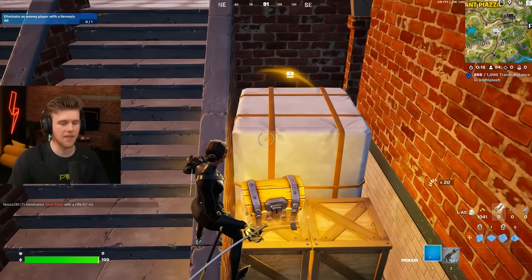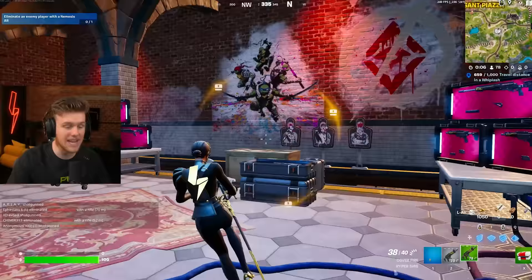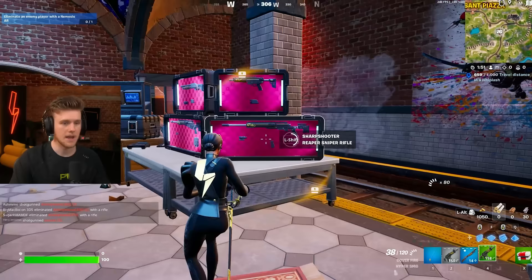Now, there are some normal chests in here as well, but there is the brand new weapon cache chest. This place has nine of them — five plus four — and each one will have random weapons, so you'll just have a sick loadout. It drops at least blue weapons; sometimes you get purple, sometimes you get gold, but blue is the more common one.